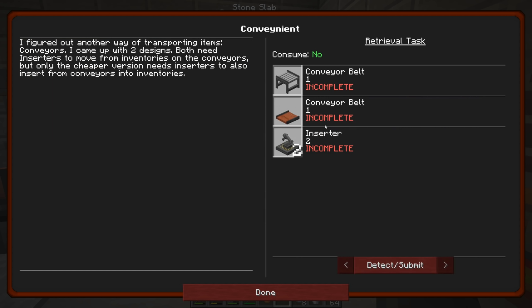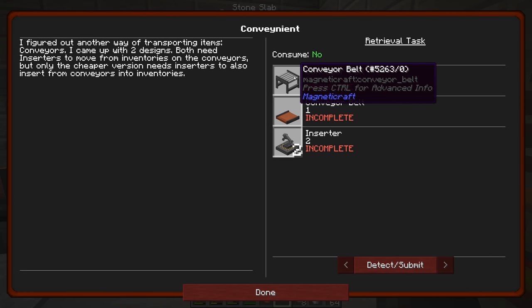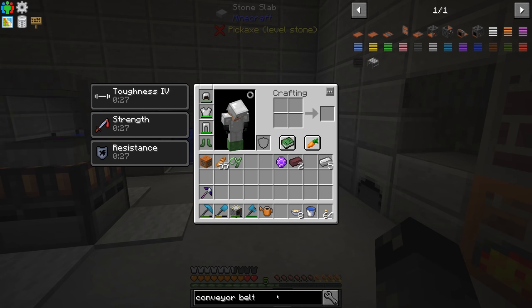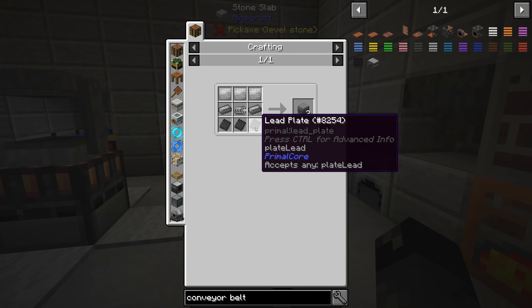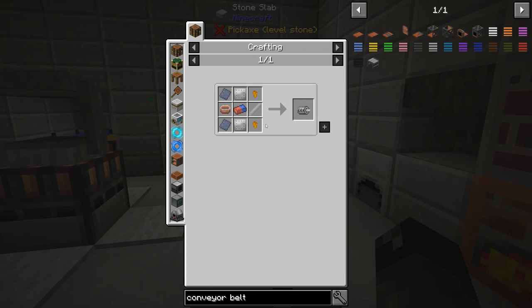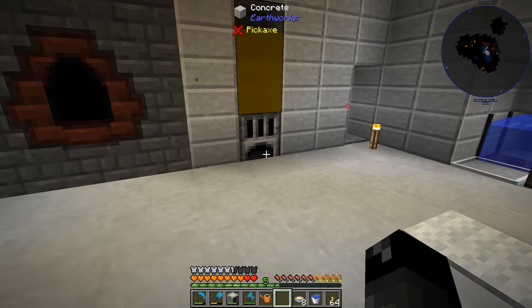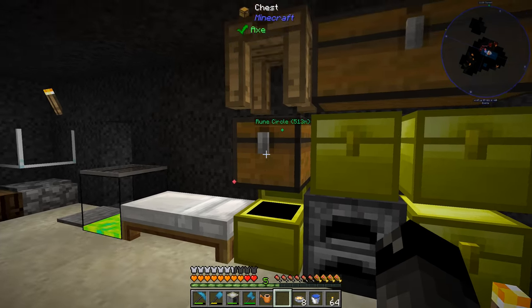The next quest - 'Convenient' - is about conveyors. I figured out another way to transport items: conveyors. There are two designs, both needing inserters to move from inventories onto conveyors, but only the cheaper version needs inserters to also insert from conveyors into inventories. There's the Immersive Engineering conveyor belt I've used before, and one from Magnetic Craft I haven't used. The Magnetic Craft conveyor requires iron rods, iron plates, and a machine block - which itself requires lead, steel, iron plates, magnets, and all sorts of crazy crafting.